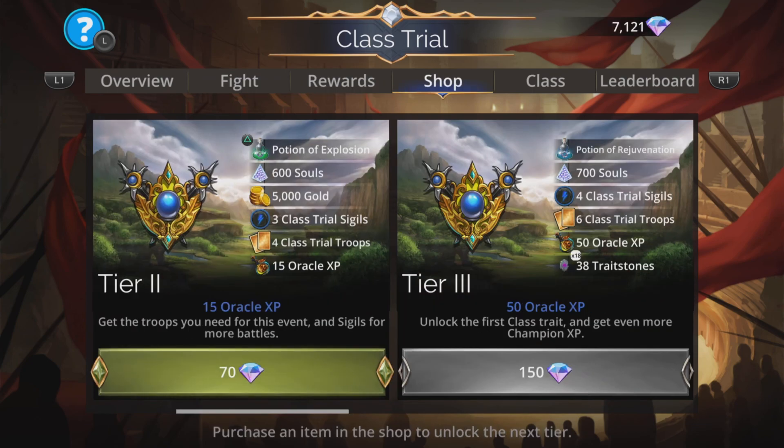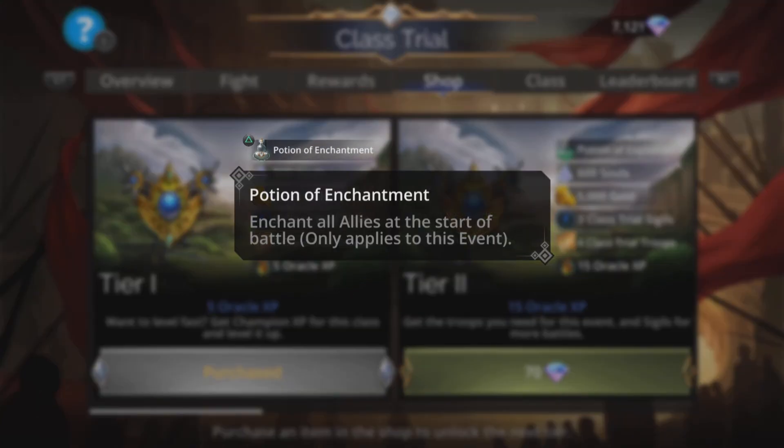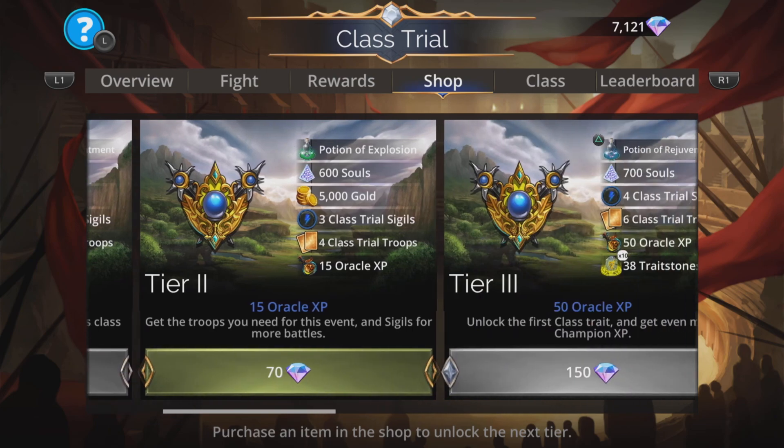First things first, go to the shop and grab yourself a Tier 1. This will give you a Potion of Enchantment amongst other things — all your troops will start enchanted at the start of each and every battle for the entirety of this event, and you get some other stuff at the same time too.